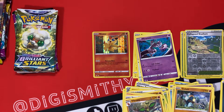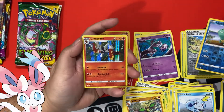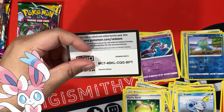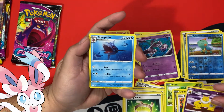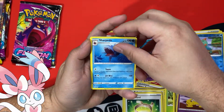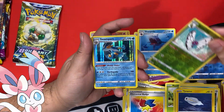Alright, Sylveon's next. Shocked to see Sword and Shield Base Pack in these tins. Cinderace holo — I'll take this holo, it's a starter. Alright, hopefully we get something good, come on! And our terrible luck keeps on continuing. Code card. Fusion Strike — give me Gengar. Okay, yes!